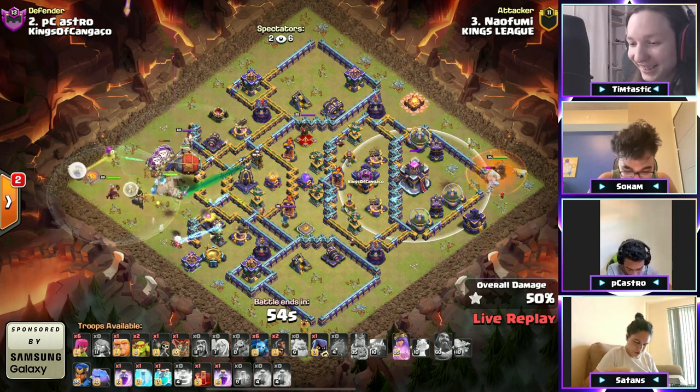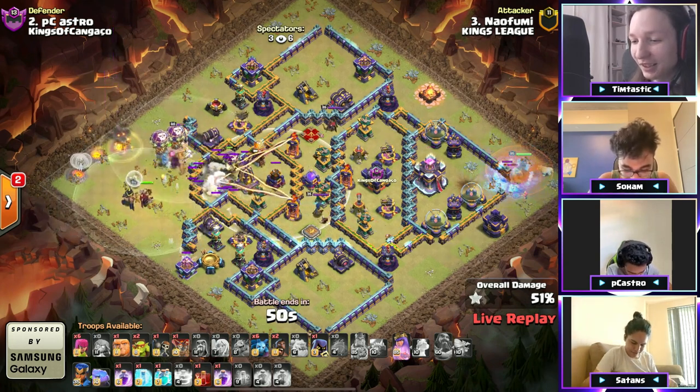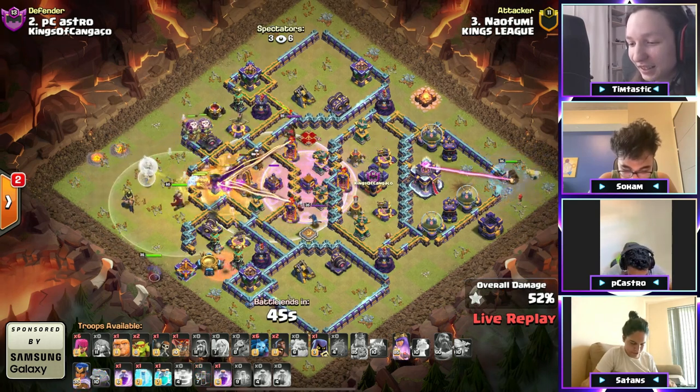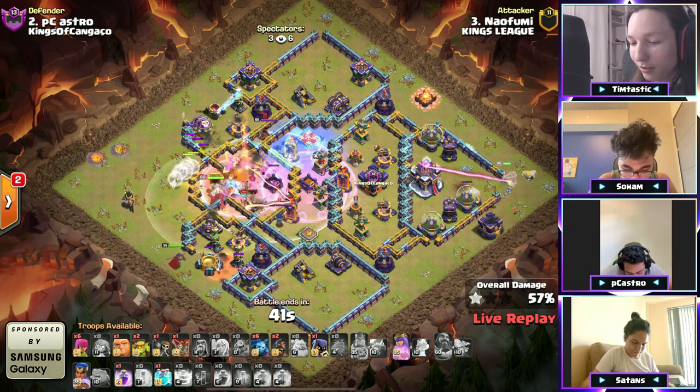There it is — the blimp's making it there but doesn't land too far. He wall breaks in, he's got the clone spell. Queen needs to step through to the town hall but he's not cloning anything through the core. He doesn't freeze the queen.